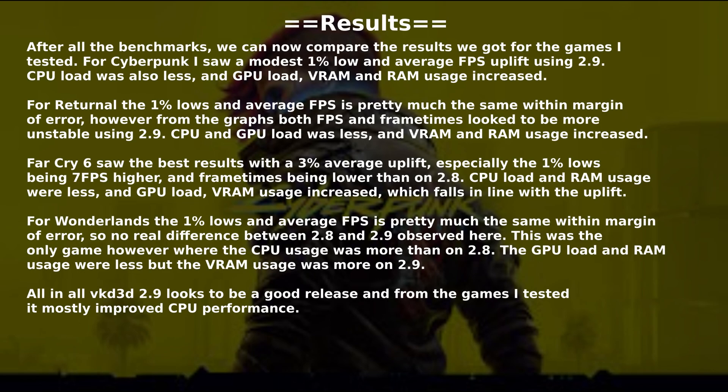For Cyberpunk I saw a modest 1% low and average FPS uplift using 2.9. For Doom Eternal, the 1% low and average FPS is pretty much the same, within margin of error. However, from the graphs both FPS and frame times looked more unstable using 2.9, and CPU and GPU load was less, while VRAM and RAM usage increased.